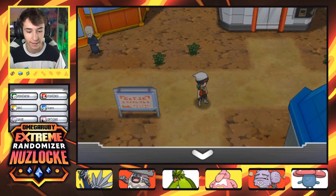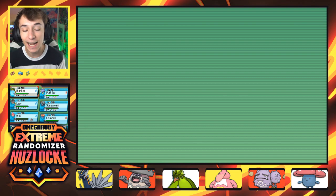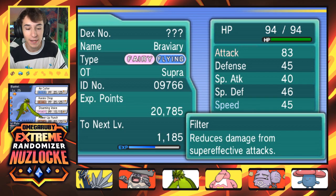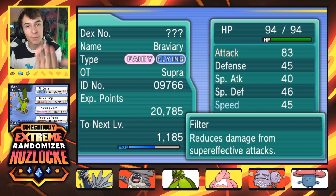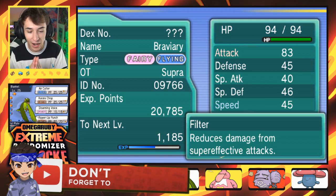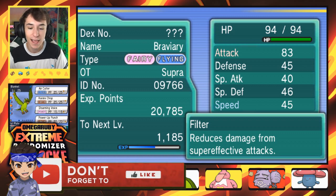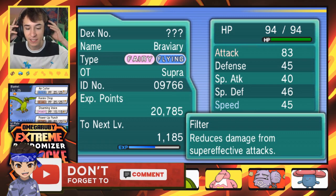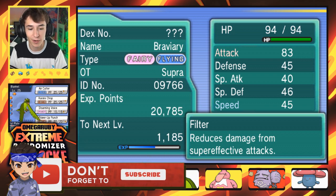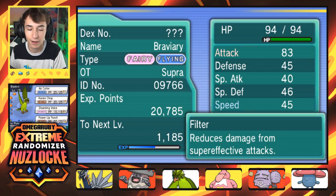Here we are today in Fallarbor Town. The squad is looking clean, pristine, extreme — adjectives, I brought it back. We have Blanket here, of course, the Braviary: Air Cutter, Karate Chop, Disarming Voice, and Power Up Punch. Fairy and Flying typing — pretty clean. This mod has just been awesome the entire time.